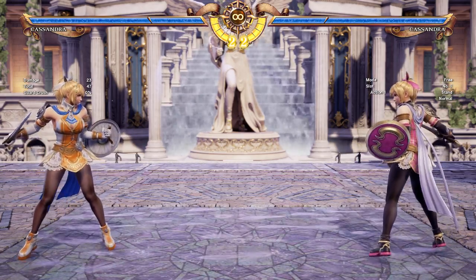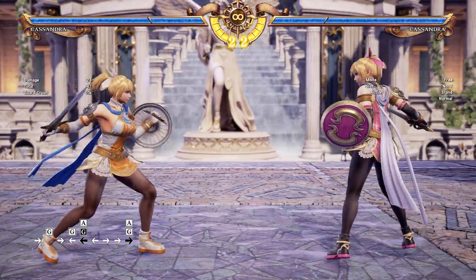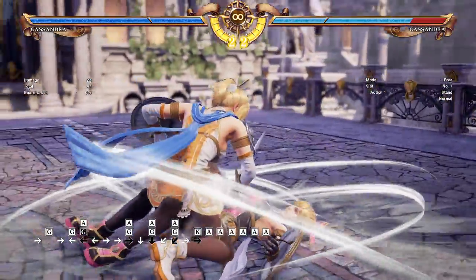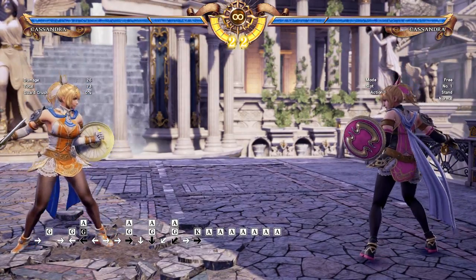So what does Cassandra play like? Cassandra plays like a grappler because she has command throws on both throw breaks as well as crotch grabs, as well as a tackle stance that will force you to break a grab either front or backwards. So she always has throw mix-ups basically.